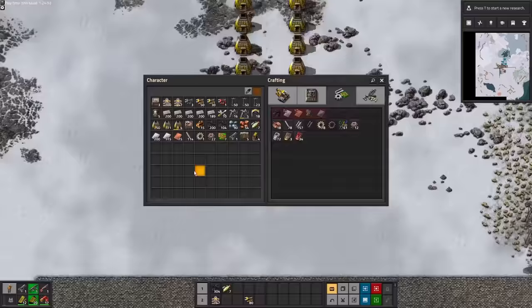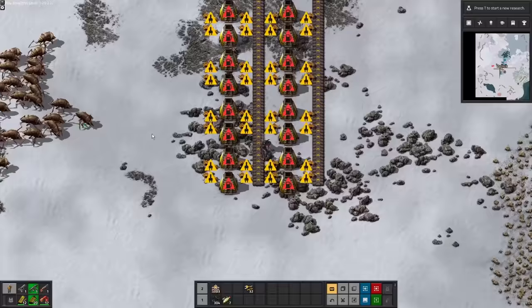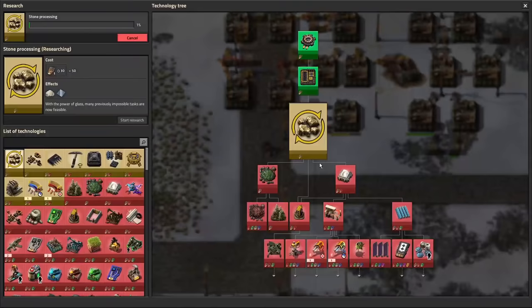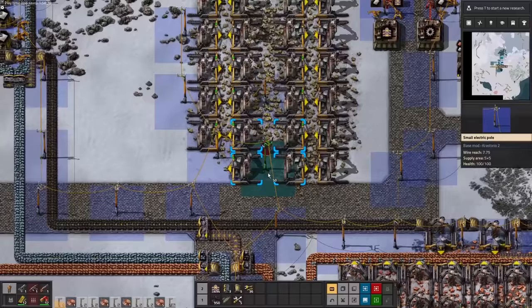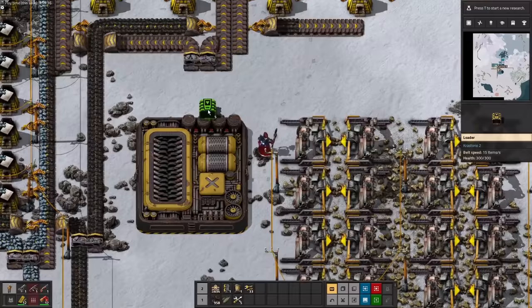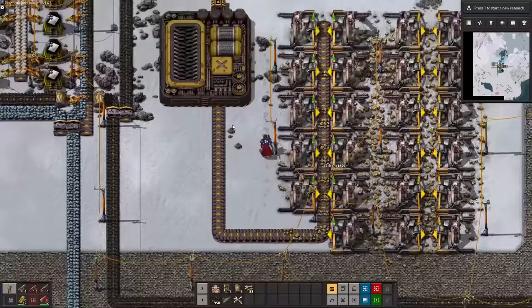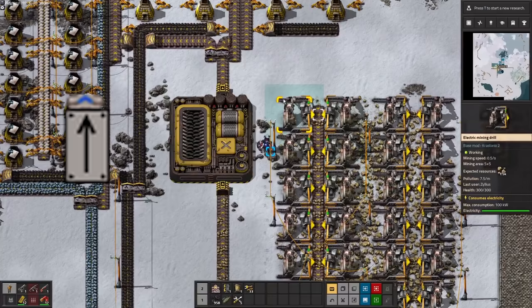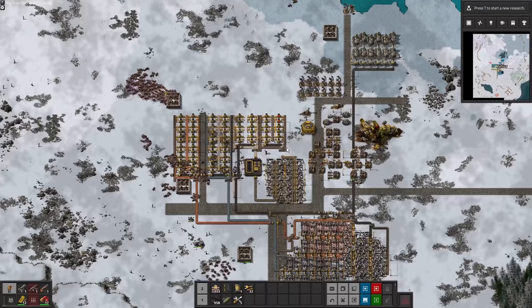With a decent supply of inserters and belts, we can start thinking about upping our production and building a furnace stack. In this mod, stone is more important than it usually is since we need to make glass, which is used in several important recipes, but first it needs to go through a crusher to be turned into sand. This mod also comes with a new logistics tool called the loader, which lets things roll off a belt and directly into a machine. The programming for loaders is actually in the base game, they were just never fully added — Crastorio really polished them up. In comes stone and out comes sand, and now we've got copper, iron, glass, and bricks.